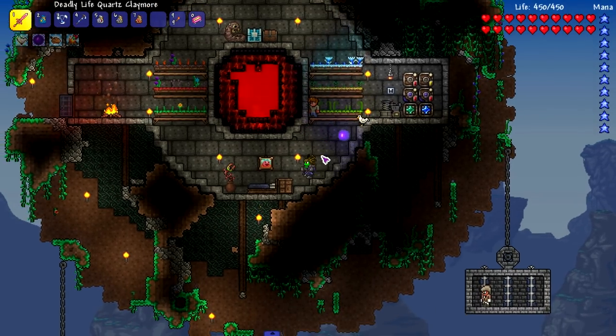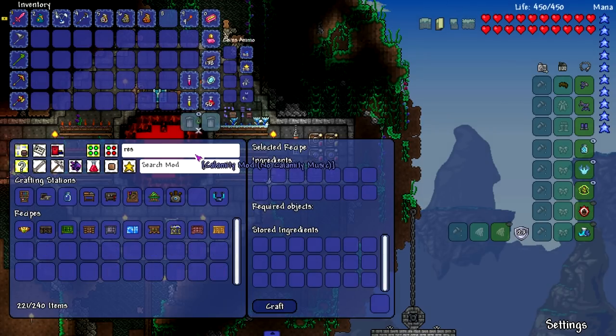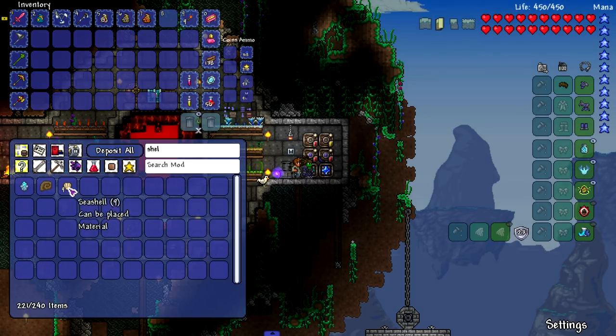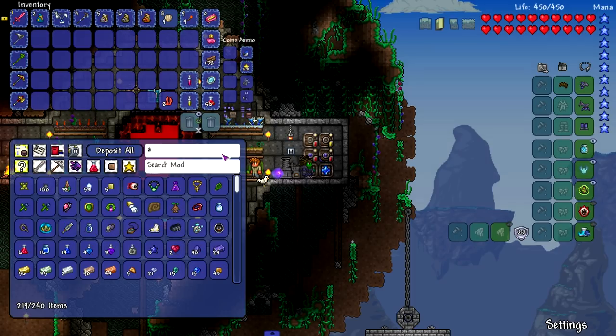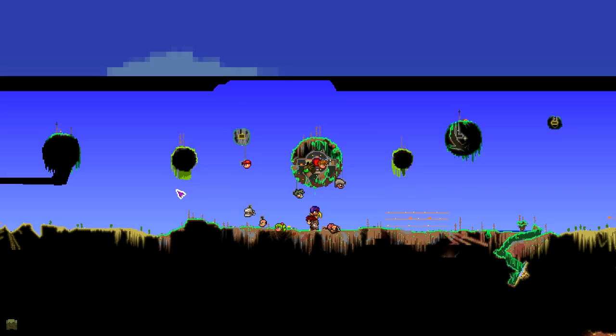There's a healer sword and there's also a scythe we can make, but we'll worry about that later. For now we have to make the resonator. Oh, we have a demon altar — we need shells, coral, and the aquaite bars. Boom, yes sir, we have all the stuff required.